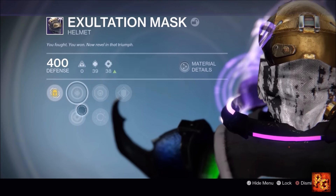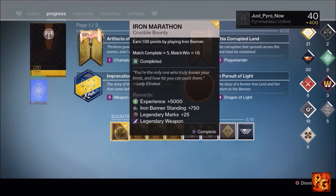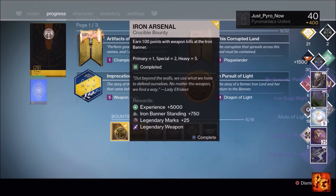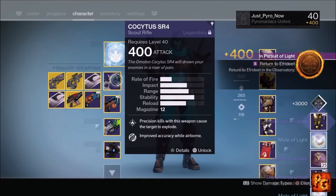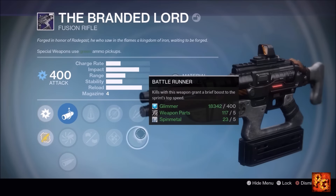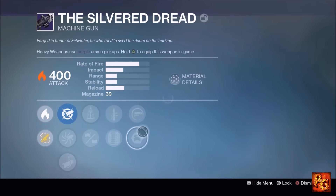We just looked at all my Zavala bounty gear, and now we're taking a look at my Iron Banner gear — Titan, Warlock, and Hunter. On the Warlock you're only going to see me turn in three of the bounties because I accidentally turned one in without recording it. So it's three on the Warlock and four on the other two characters.